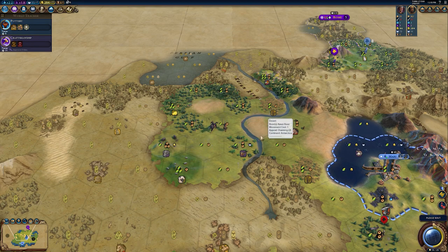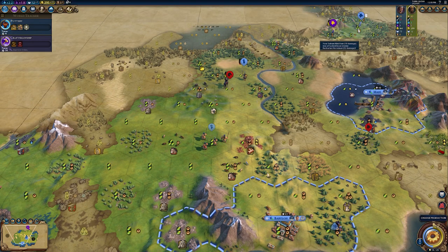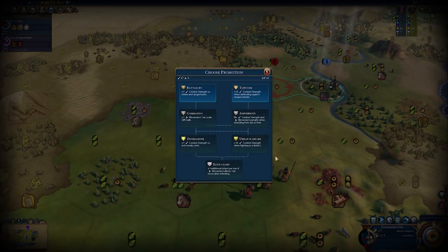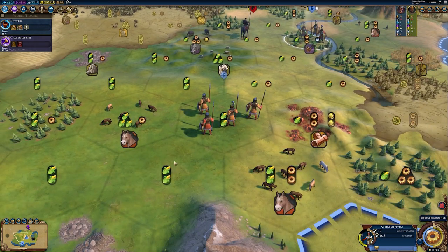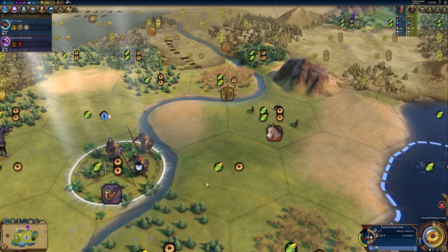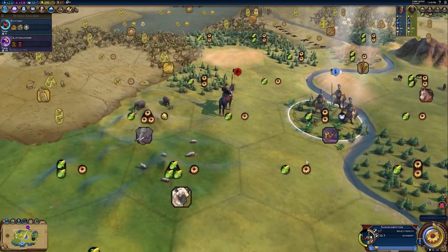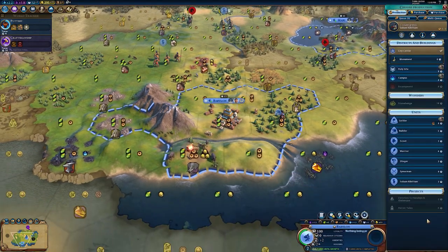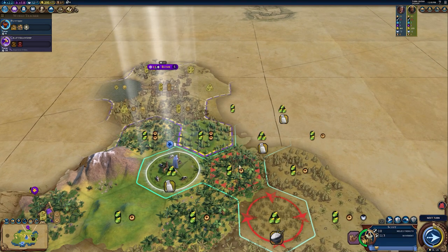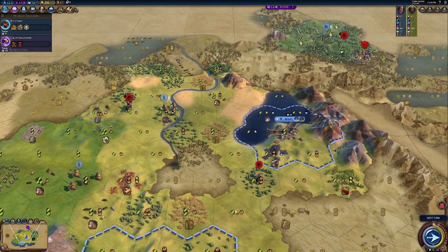That horseman's been damaged pretty well. Promotion available — let's get Battle Cry. That unit looks really interesting — very ornate shields and helmets that look like question marks, kind of funny. I think we should go back to training our settler. We're still dealing with those barbarians — he doesn't have a promotion so he might be okay.